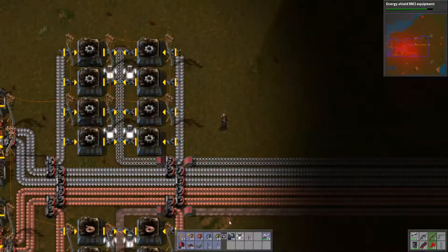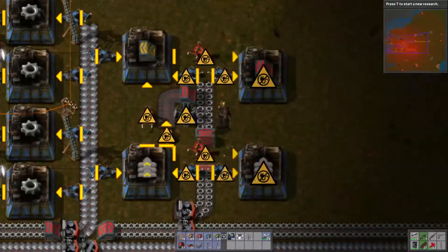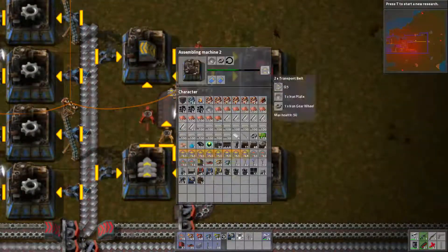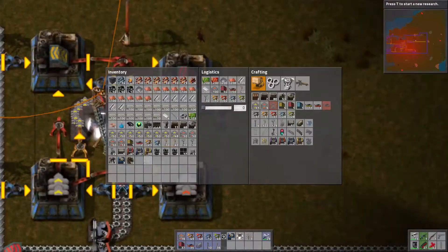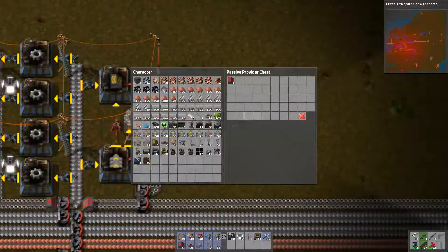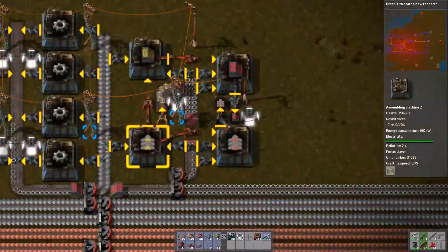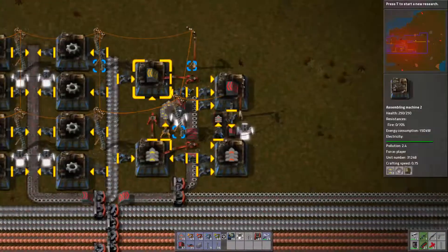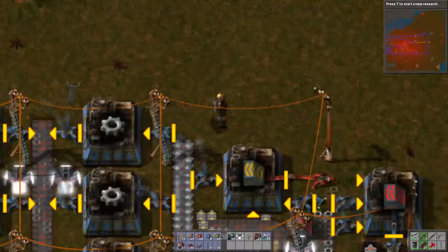Next is getting belts, fast belts, and underground belts automated. Here's my weird little facility for this — it basically makes transport belt, which then feeds onto a line, which then feeds my underground belt facility. And then those are going to be going into logistics chests, which I finished research for off screen. Then I'll have those available whenever I need inserters or belts or whatever.